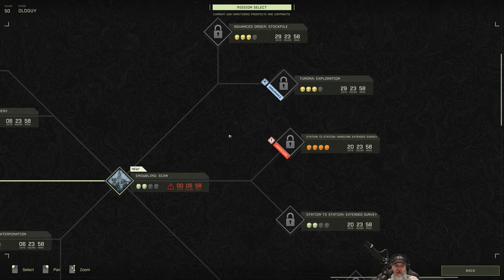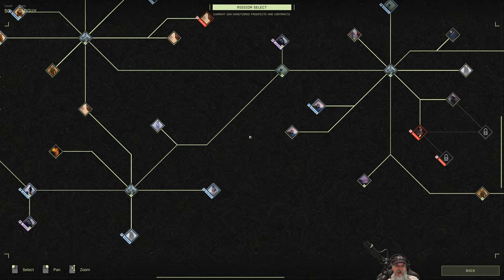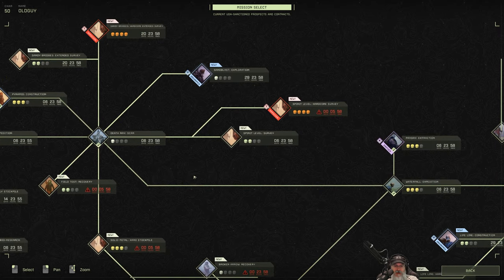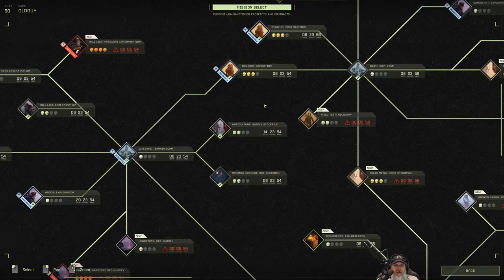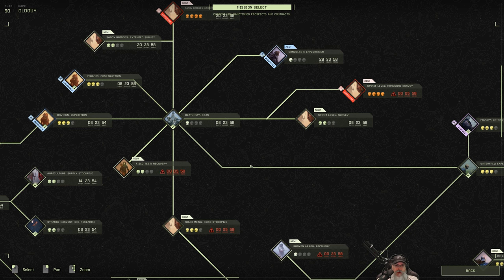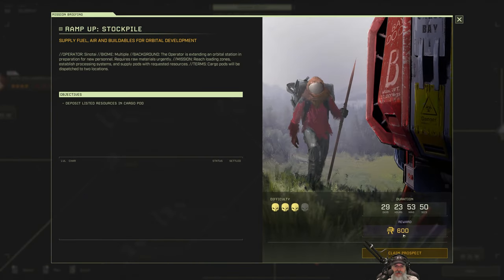Station to Station, extended survey — oh, we haven't done Snow Blind Scan, that's why these aren't open. I know there are a couple of earlier missions we still haven't done either. Right now I'm kind of in grinding mode for currency and exotics so we can get better equipment, and then we'll probably go back and do some of the earlier ones like Headstone Geo Survey. How much do we get for Supply Stock? Only 250 — that's a lot of work for 250. The Ramp Up Stockpile pays out 600? All right, that's something to think about — 30 days to do it, 600 coin.